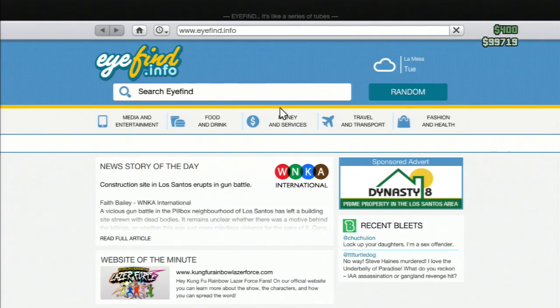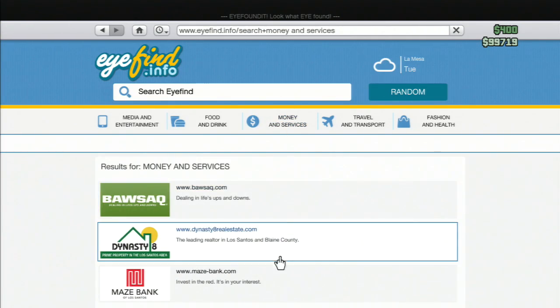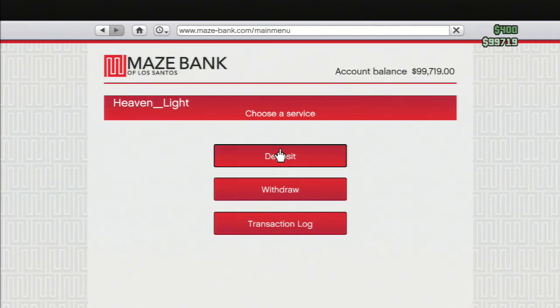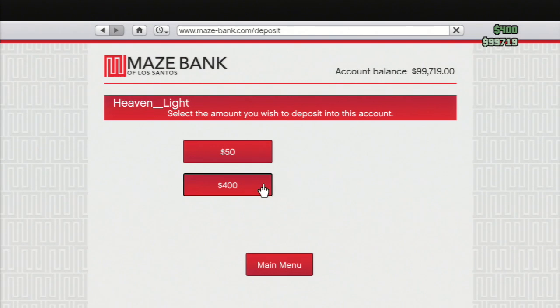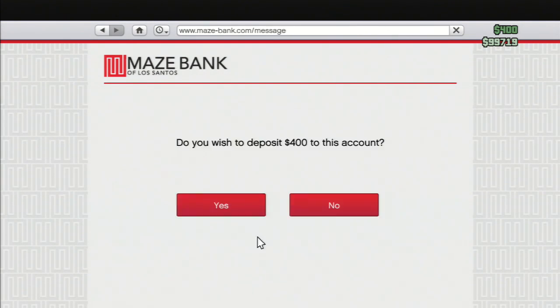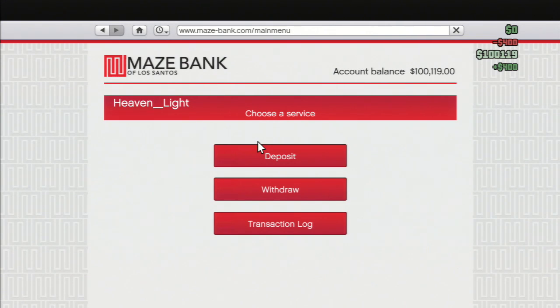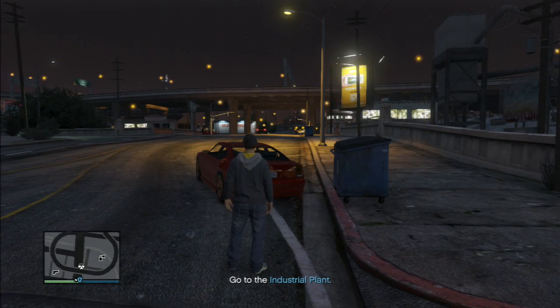One of the first basics people seem to miss is the ATM. You don't have to go to an ATM to deposit money. You can go to your phone, money and services, go down to Mays Bank and then deposit however much money you want in there and it'll be safe. Unless you die of course, because every time I die I lose $2,000, but you can just deposit money from there. You don't have to go to an ATM.